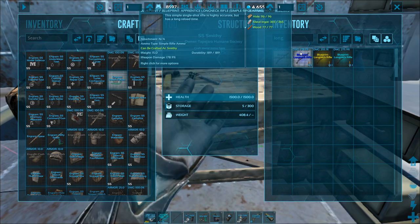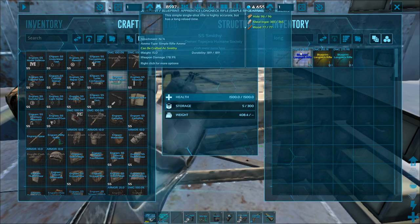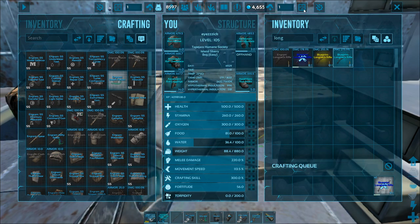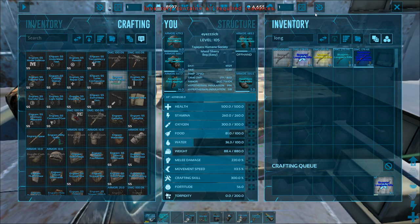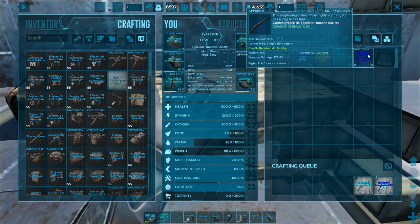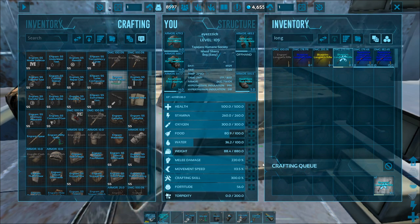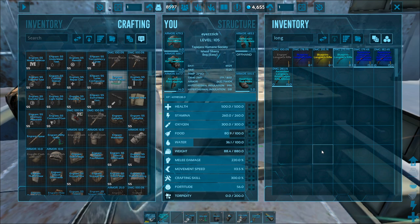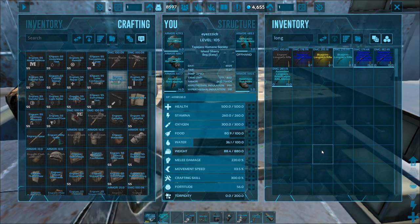This blueprint is for 178% damage, meaning if I had zero crafting skill and crafted this blueprint it would come out as an apprentice long neck rifle with 178% damage. But since I have 300% crafting skill, I can craft it through the blueprint and get a better result. This apprentice long neck rifle came out at 179% damage, and this one came out at 182% damage — that has to do with my crafting skill. So what a lot of people will do before they craft is take a mind wipe tonic, wipe their stats, and put all their levels into crafting skill to make sure they're getting the best out of that craft so they don't waste resources.